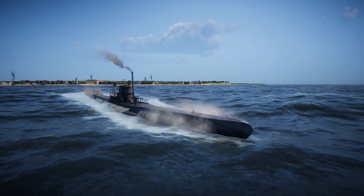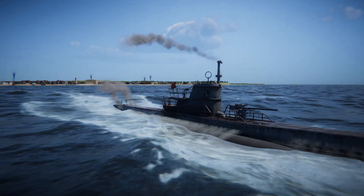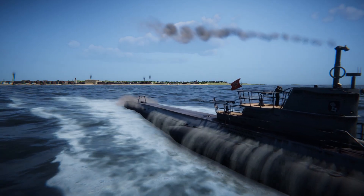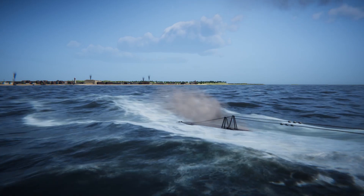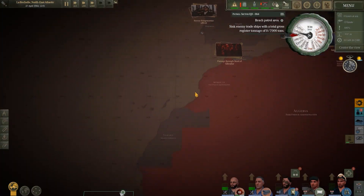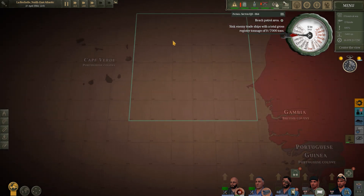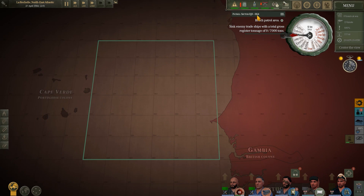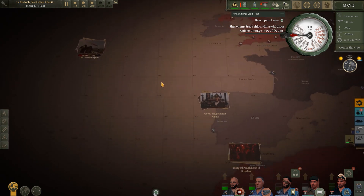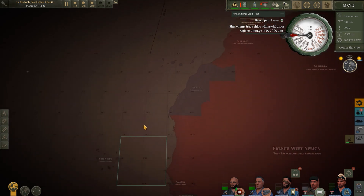G'day guys, welcome back to another episode of U-Boat on U764. Hopefully you enjoyed the previous episode where we were in the Atlantic and smashed up 50,000 tons of enemy shipping. Hopefully we're going to have a repeat today — we're heading down to the west coast of Africa. Our patrol sector is EJ3 to EK4, and we've got to sink 7,000 tons of shipping. It's very far away so we need to be careful with how we use the engines getting there and coming home.